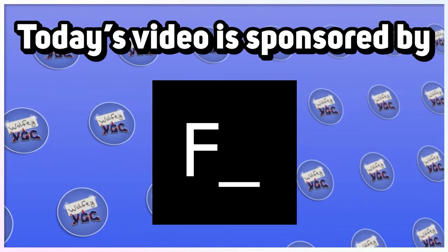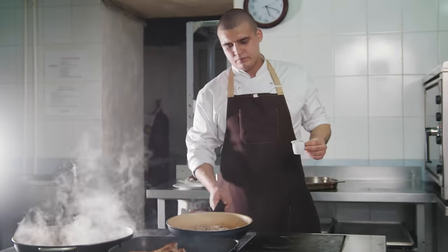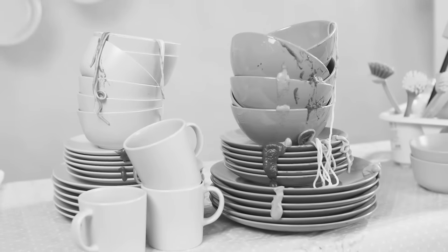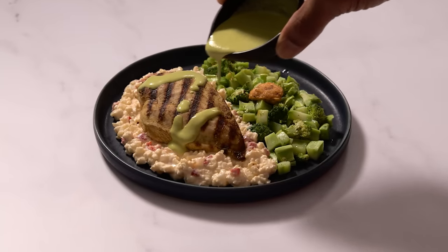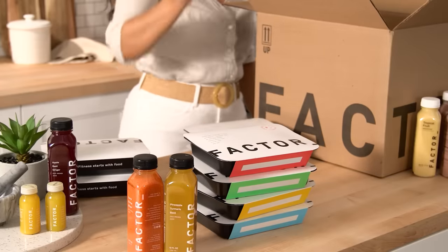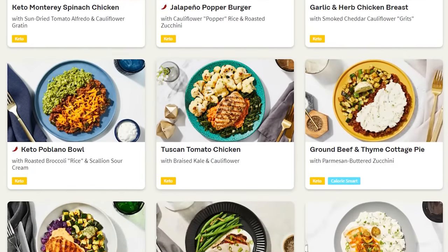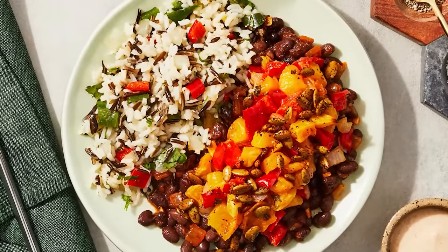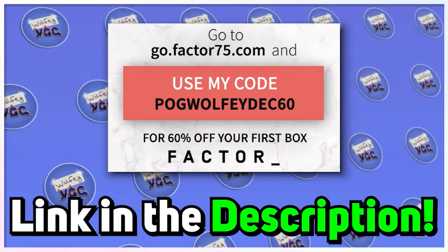Today's video is sponsored by Factor. Get fresh, ready-made meals delivered to your doorstep when you sign up with Factor. Factor's chef-created meals are fresh, never frozen, and designed by dieticians to ensure every meal is packed with premium, science-backed nutritional quality. No more meal prep, no more dishes, no more unhealthy fast food. Factor offers the most convenient way to eat well while eating right. Factor's menus are updated weekly and include over 27 meals and 34 add-on options. They offer seafood, veggie, and meat options along with Keto, Calorie Smart, Chef's Favorite, Vegan, and Vegetarian. Use the link or go to go.factor75.com and use code HOGWOLFYDES60 for 60% off your first box.